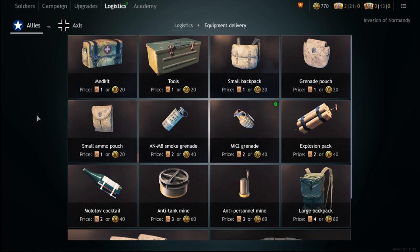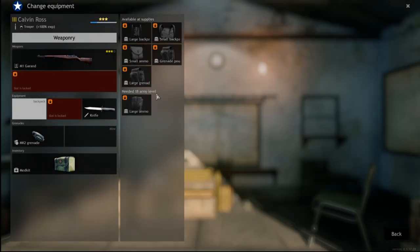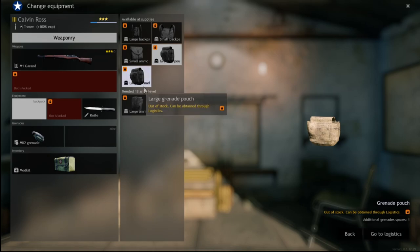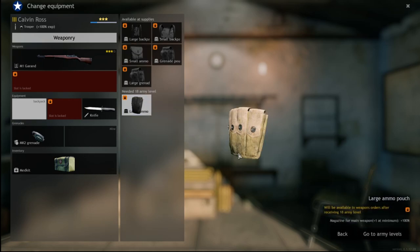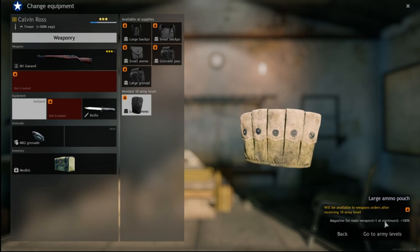So what do the backpacks actually do? Normal backpacks give you one additional inventory space, and large backpacks give you three additional inventory space. Grenade pouches give you one extra grenade space, and large give you two additional. Ammo pouches are in my opinion the best — they give you 10 extra ammo, or at minimum plus one extra magazine. Small ammo pouches are really good on your gunner squads or SMG squads to bring more ammo, and large ammo pouches are incredible — they give you an extra 100 percent ammo. Absolutely fantastic.